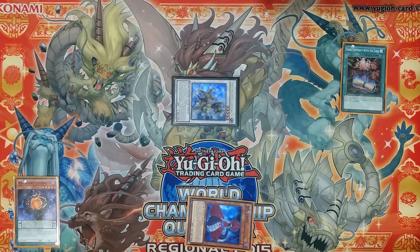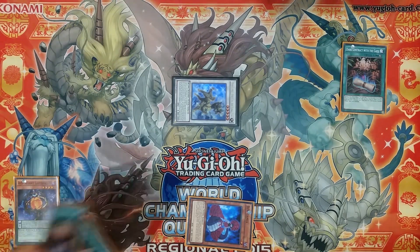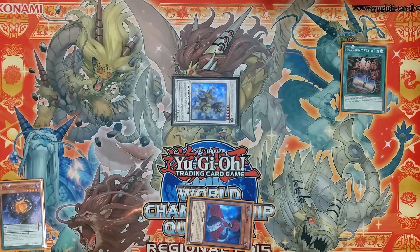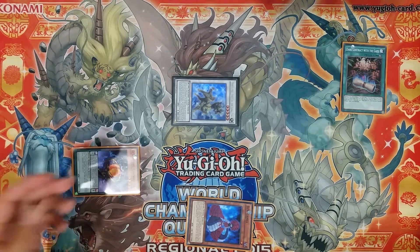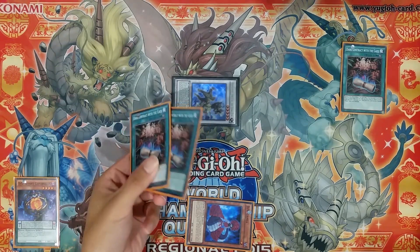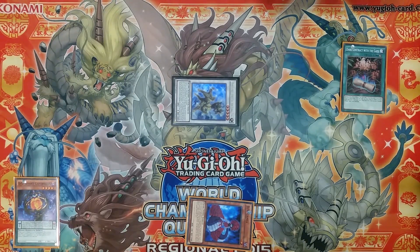DD Lamia gets banished, which we can later put back with Psyframe Lord Omega. That would make our second and third copies of Contract with the Gate a free level 1 tuner special summon instead of dead cards. DD 7 Corpinnicus goes to the extra deck, which is not relevant unless you're running generic scales such as Metal Foes — in which case you can pendulum summon it back out and deck thin by dumping additional copies of Dark Contract with the Gate.